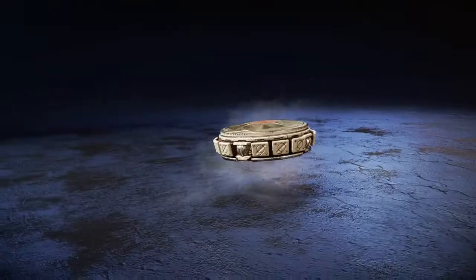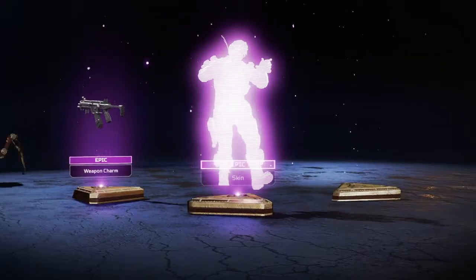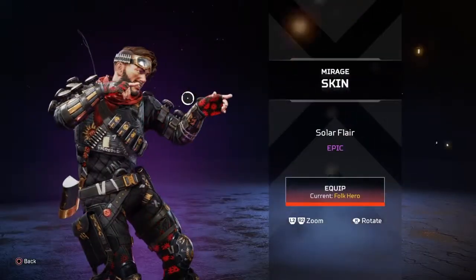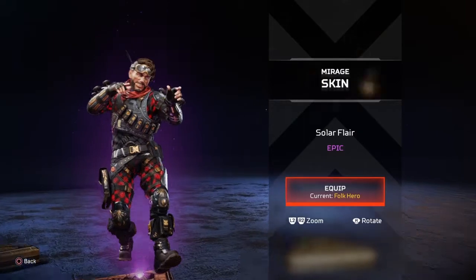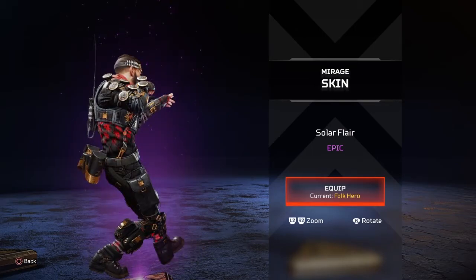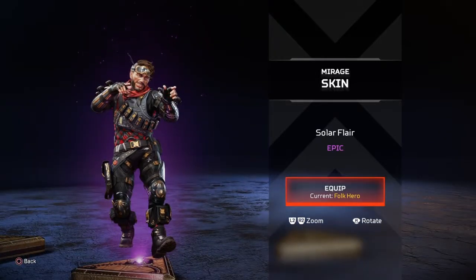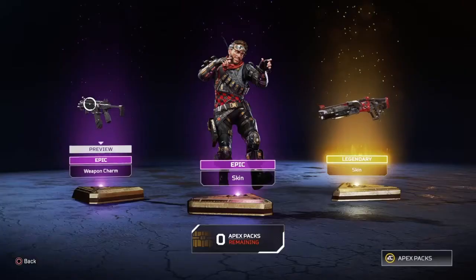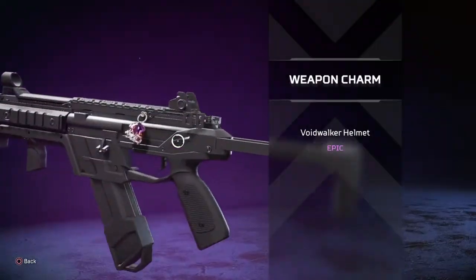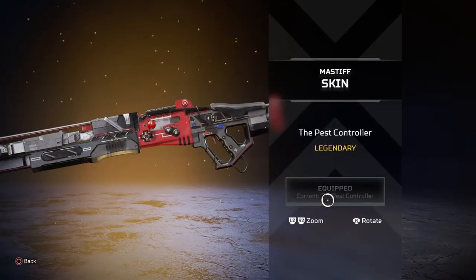Pack number two — gold! Alright, it's the first gold one. It's a massive skin — it's a Merov skin called Solar Flare. Not too bad, not one of my favorites, not too crazy, but it's one of the exclusive skins. I also just noticed I got the Voidwalker helmet charm, which is pretty nice — did not notice that at first.